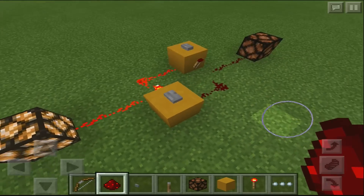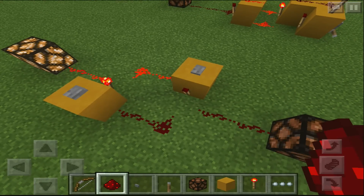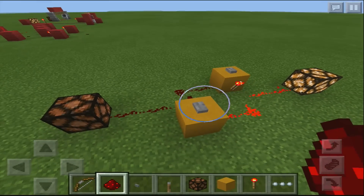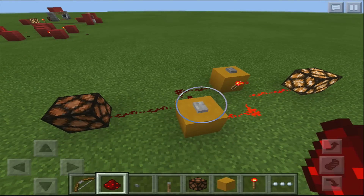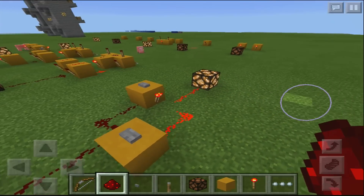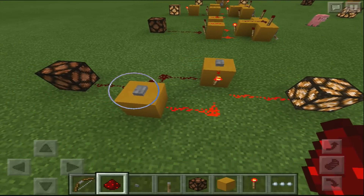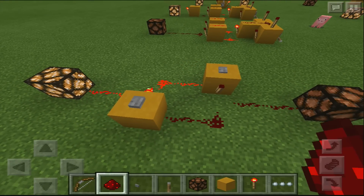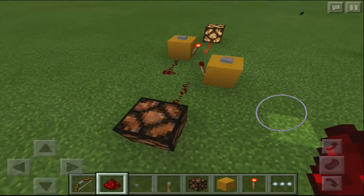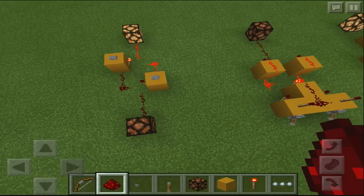This is a really interesting gate — it's an SR latch. If you press a button, it's going to activate that lamp, but if you press the same button again, it's not going to do anything. You need to go to the other button, press it, and it will activate the other lamp. Once you press one again, it's going to turn off. It can be used in some really nice builds.